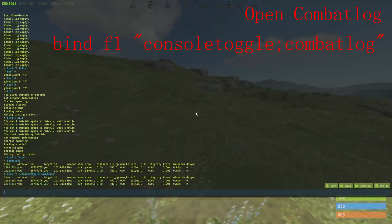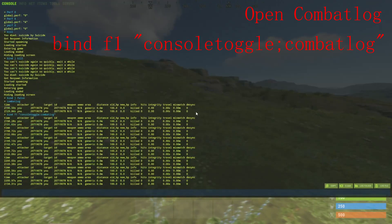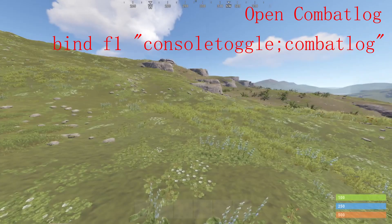Then you can type bind F1 combat log, and this will allow you to toggle combat log on and off every time you press F1.